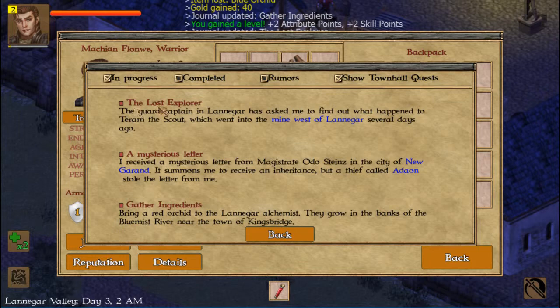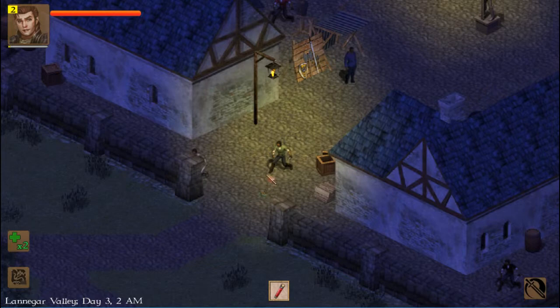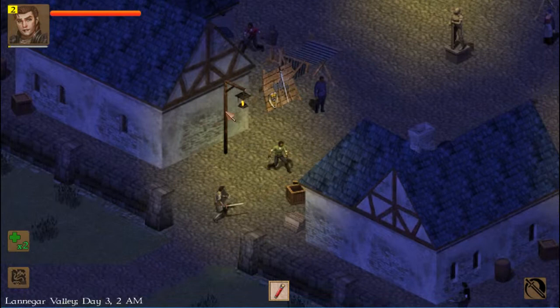You can see in the journal here: the lost explorer — gonna find that guy. And when you free him, the next one is going to be to kill the boss. Same quest, same mine, just a little bit further in the mine. It's not easy. I will just be going up and looting stuff, then come back here and sleep, and go back — loot, XP — to see if I can level up to level four or five.